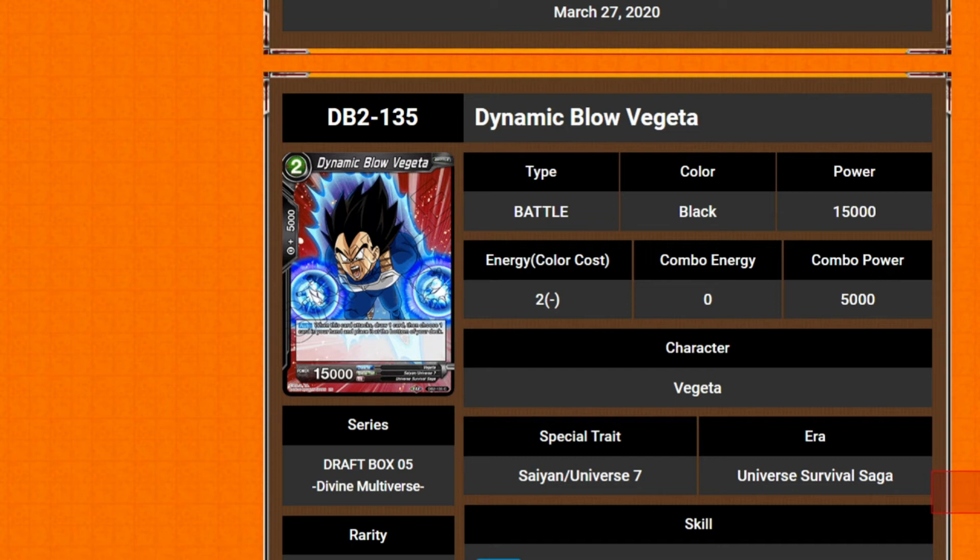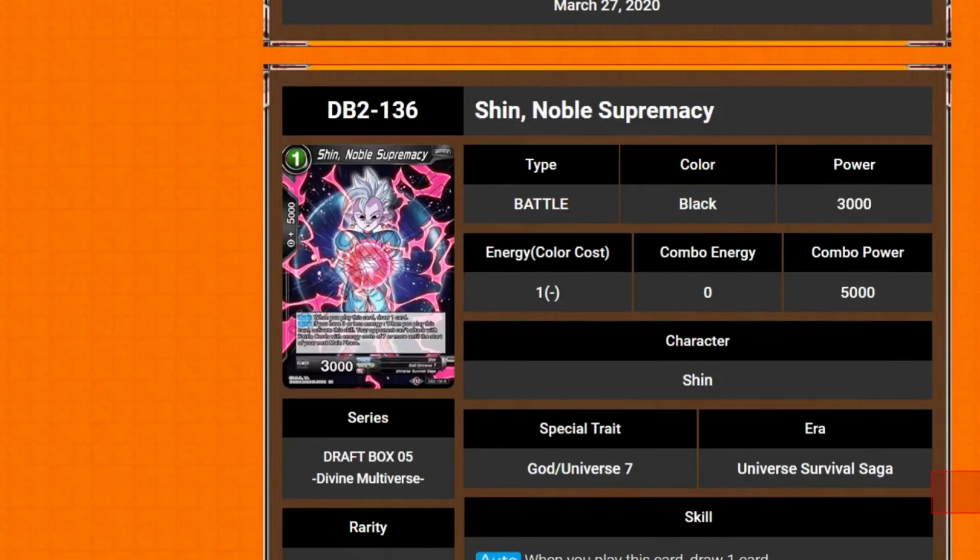When this card attacks, draw one card, then choose up to one card in your hand and place it at the bottom of your deck. Very good — draw power and obviously filters out the cards that you don't want at the time.